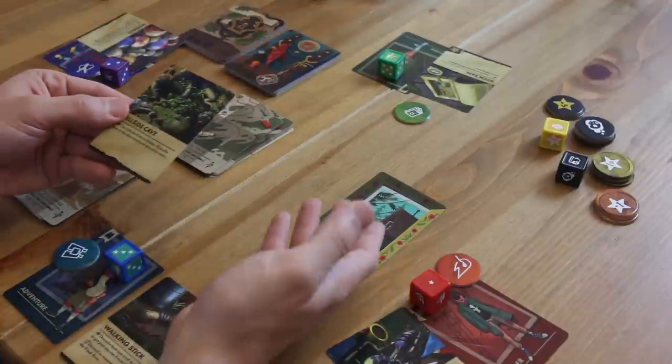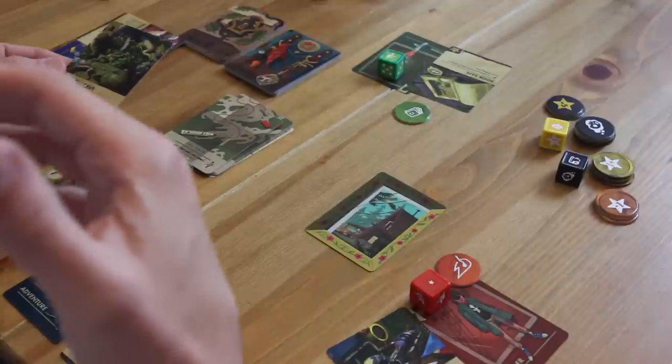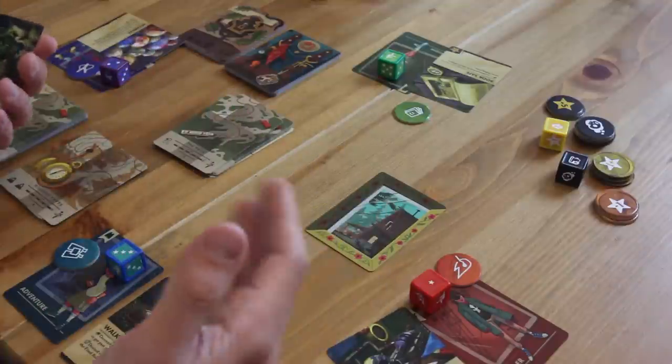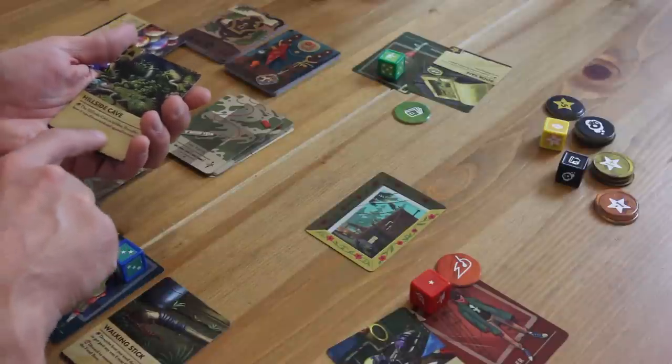Each turn you essentially draw the top card and resolve. The cave entrance cards typically suggest that you find the entrance or discover it — whatever is appropriate per location. So for me, I would say — the card says the hillside cave is hidden, describe how it was discovered and opened to enter. Now, I don't read that text aloud; that's sort of game text. I'm going to read it to myself and then describe it.